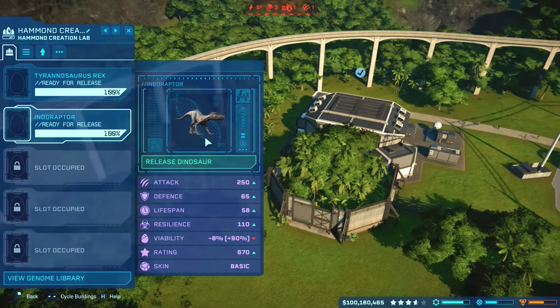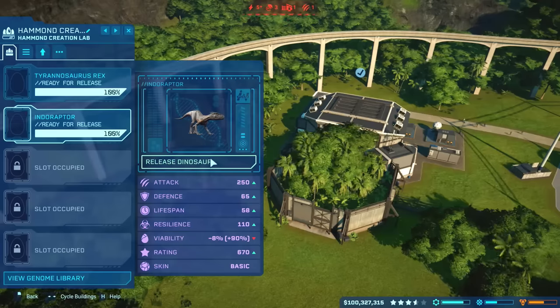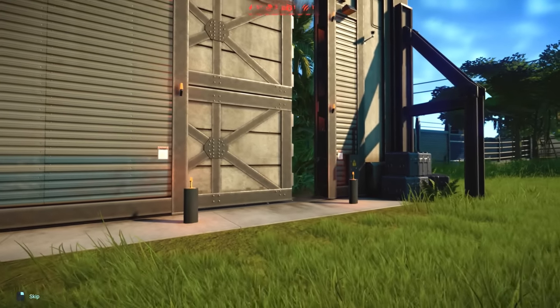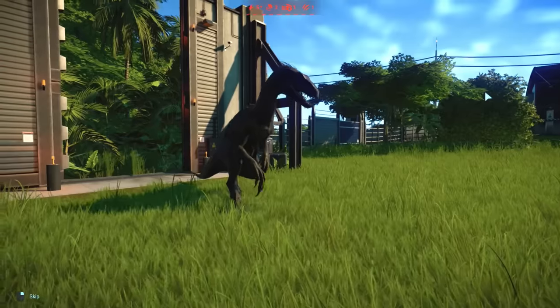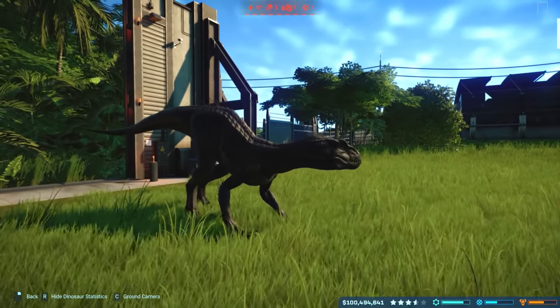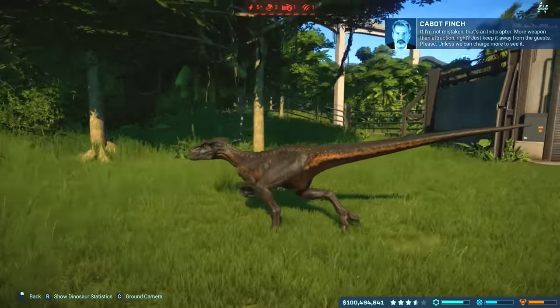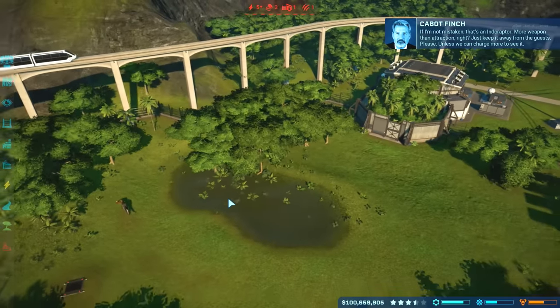Here it is, guys — for the first time ever, we're going to see Indoraptor in Jurassic World Evolution! Let's go! It's running on all fours and then twos. It makes the same noise! That's awesome! As the game says: if I'm not mistaken, that's an Indoraptor — more weapon than attraction. Just keep it away from the guests, please. Unless we can charge more to see it.